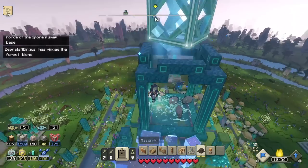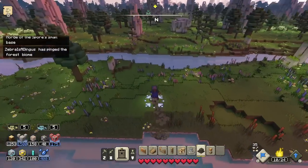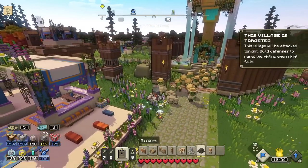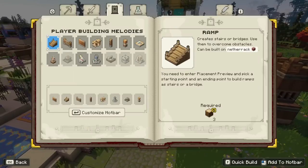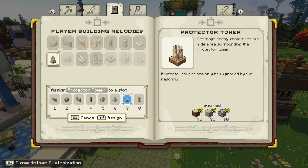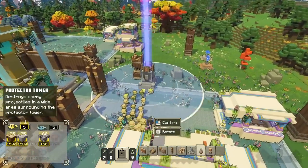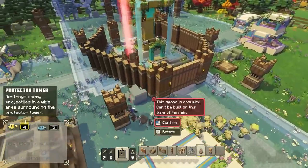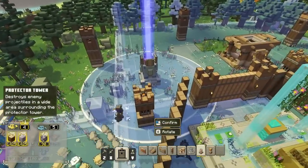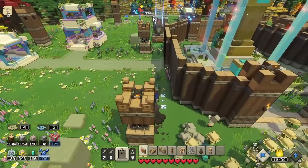Unfortunately I couldn't find any iron in time. At least there are other things I can build - there's a protector tower that destroys enemy projectiles in a wide area. I put that up and make sure the remaining wall gaps are filled in. Hopefully that keeps everything protected. I can't stay here forever - I want to go take on the Horde of the Spore now, so that's what we'll focus on next.